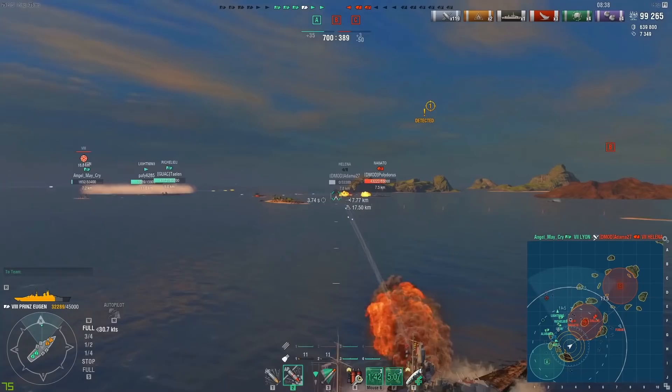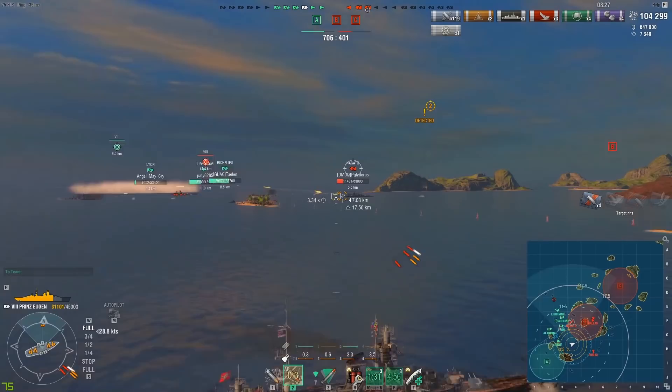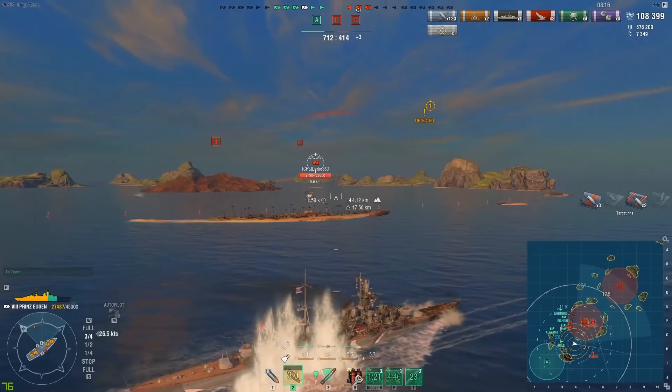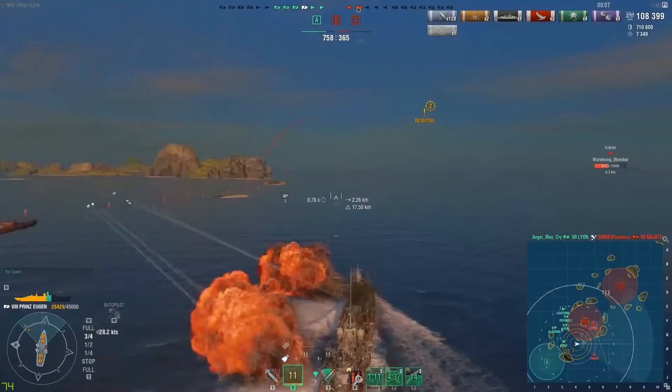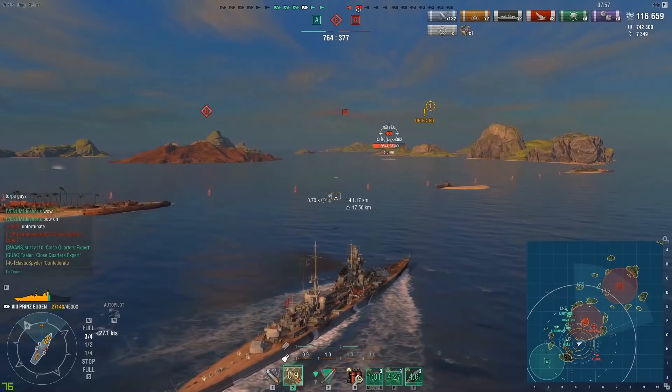One other thing to mention: the Prince Eugen's reload is slightly worse than the Admiral Hipper's. The 13.5-second reload is fine, especially when adrenaline rush kicks in. There's about a 1.5-second difference between the two ships, but 13 to 13.5 seconds is not bad. And as you can see, I can very easily get consistent citadels on this Dallas while pretty consistently bouncing most of his shells.